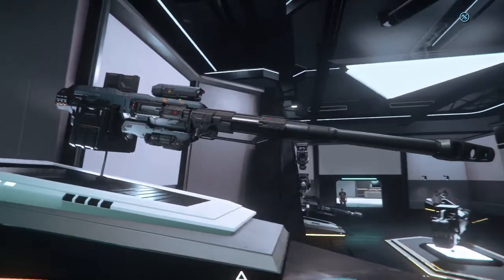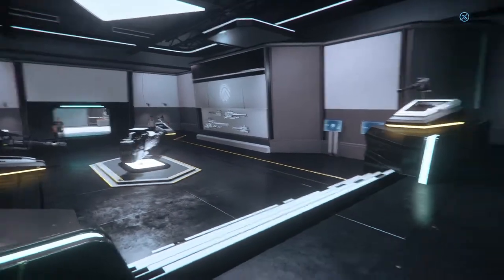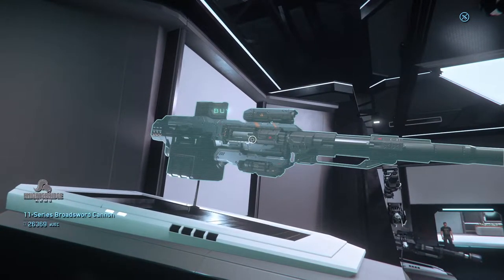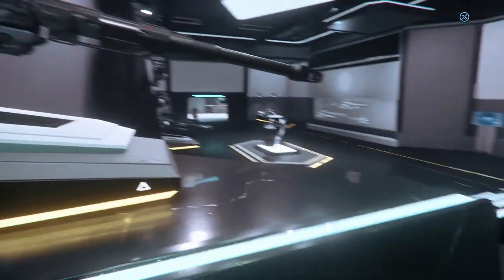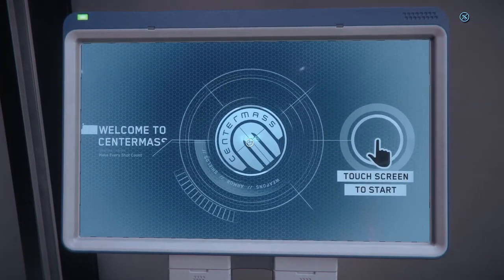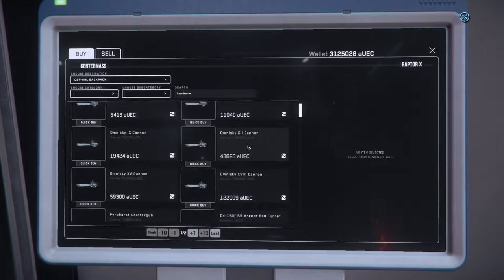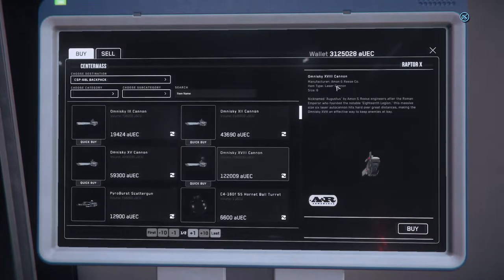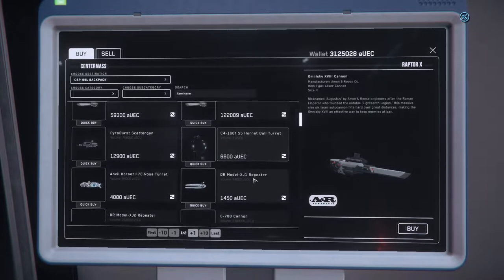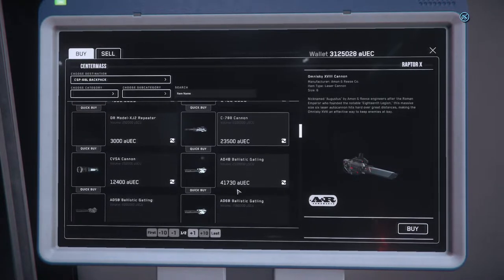The 11 series broadsword — yeah, definitely a ship weapon at that price. You can look any of these up at the consoles here. Clicking on them will give you the size, type, manufacturer, and a description. You can purchase them if you've got enough money. I'd recommend using erkul.games to see which ones will better fit your equipment and familiarize yourself with the various different weapon types.